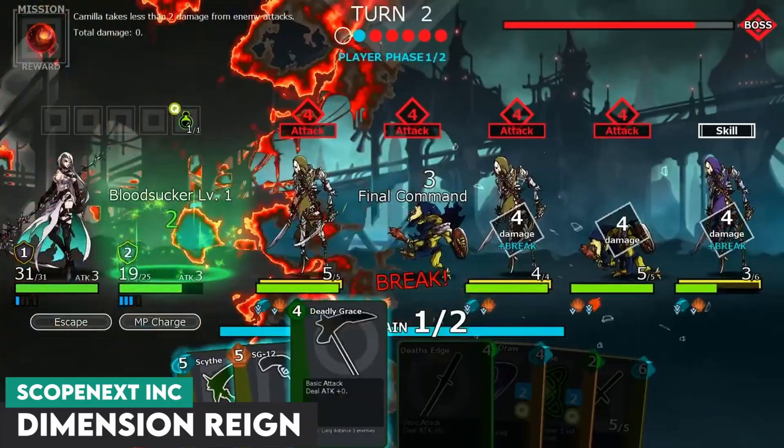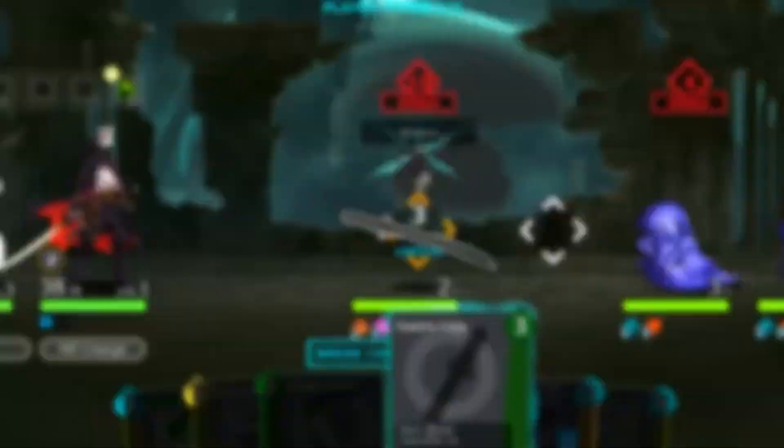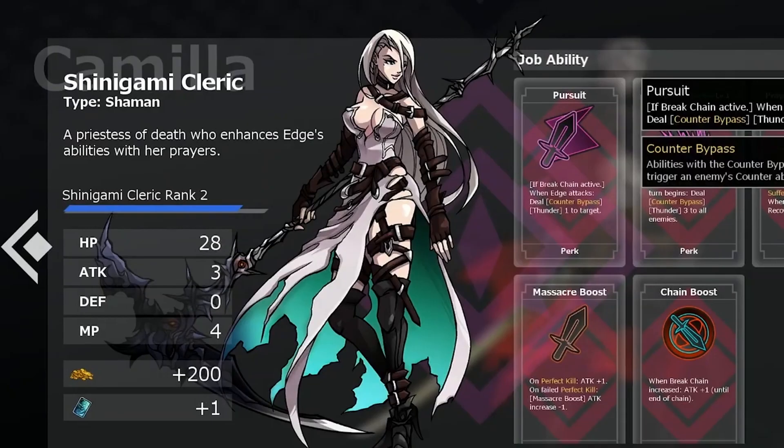At number three we have Dimension Rain — a roguelike deck builder where you control two characters at once, which provides for a nice level of chaining opportunities. The game definitely takes some inspiration from Slay the Spire, which is a good thing, but it has a unique presentation and a greater focus on breaks. When battling hordes of enemies you'll have the ability to wipe an entire screen before they have a chance to attack, which is satisfying to pull off. I like the relic system here, and I appreciate the continued tweaks to the balance based on player feedback.